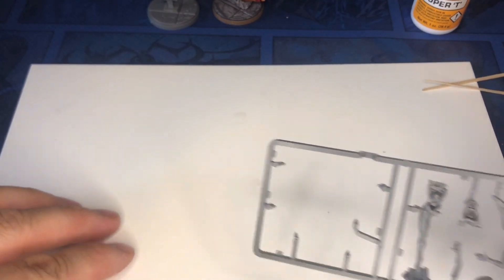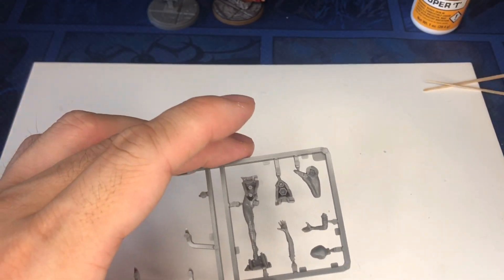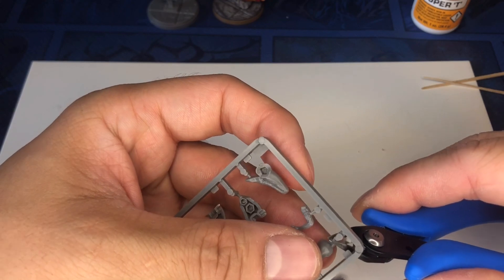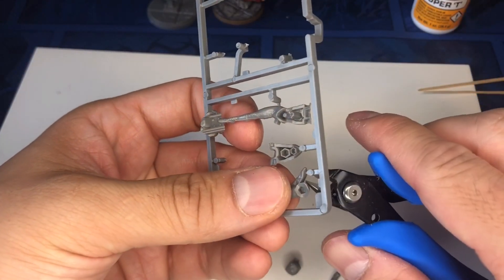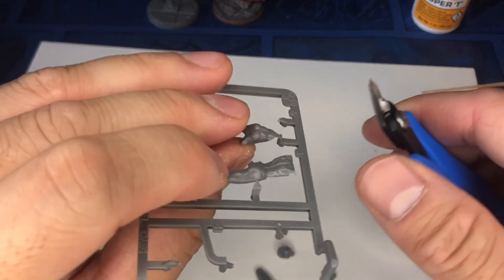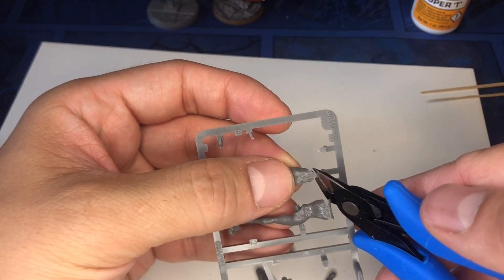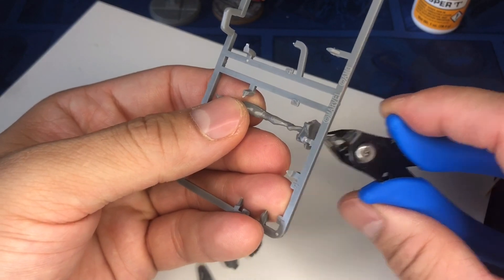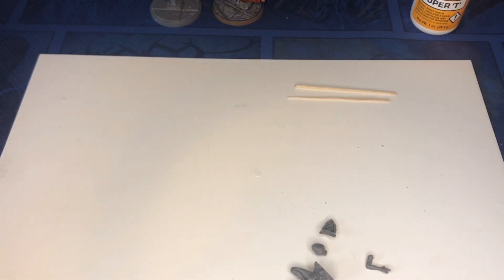Now I'm going to try and put together Ghost Spider as well. She's pretty straightforward — none of these parts are too complicated. I'm going to clip everything off using the flat side of my clippers. I'll flip this over to see how much of each piece is there — and there are all our pieces.